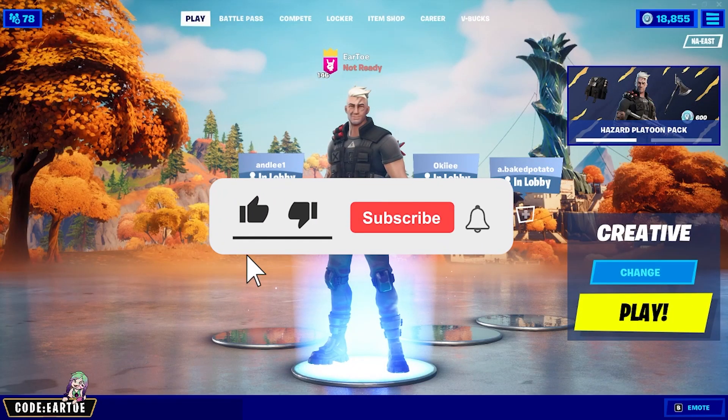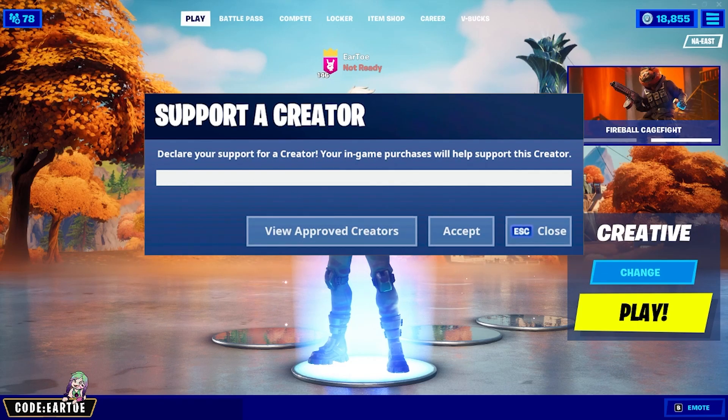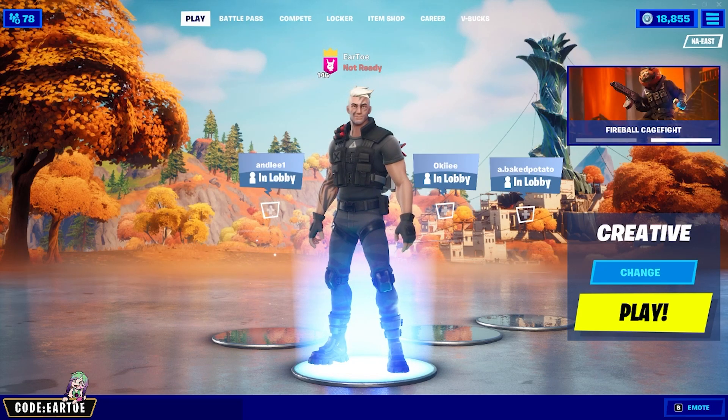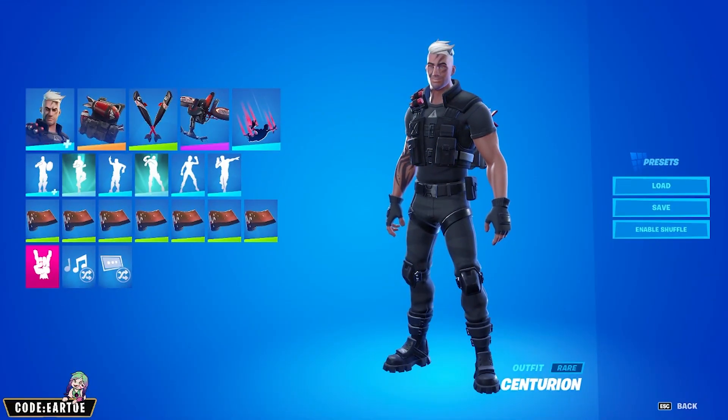We're back with a brand new pack in the item shop: the Hazard Platoon pack. I decided to make combos for the entire pack, which includes the outfit, the back bling, and the pickaxe, so stay tuned for the whole thing. Without further ado, let's get it started — starting off we have the Centurion outfit.